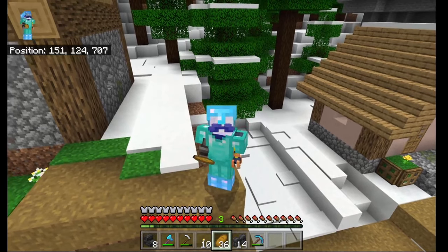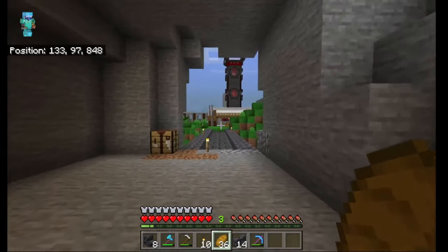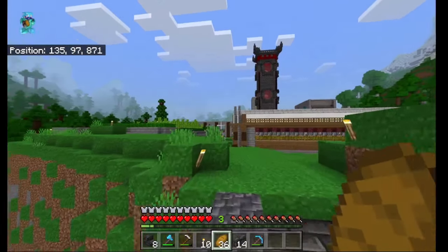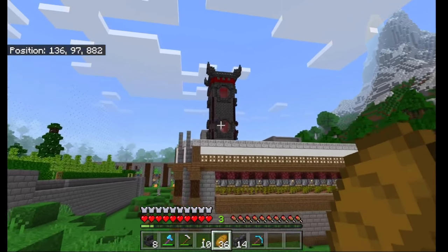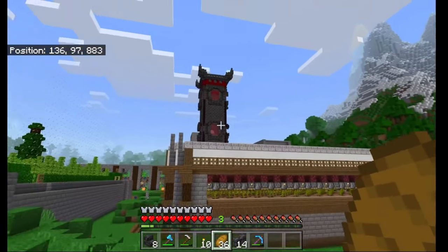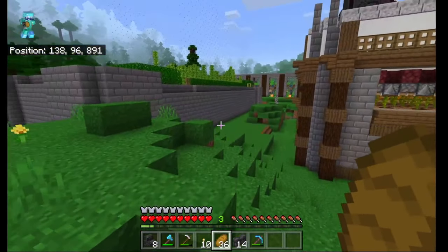I suppose I'd better show you over to the farm area — let's head on over. Running through to our main farm area you can see the bamboo on the left-hand side there, working wonders — we've got a few chests full of bamboo now. But the main eye is drawn to the centre tower here which I have created, but I'll tell you what's going to be happening with that later on in the episode. First I want to take you around.